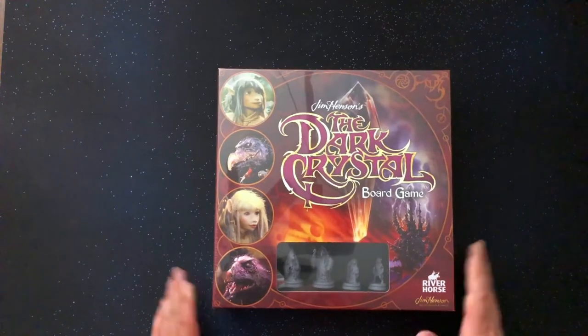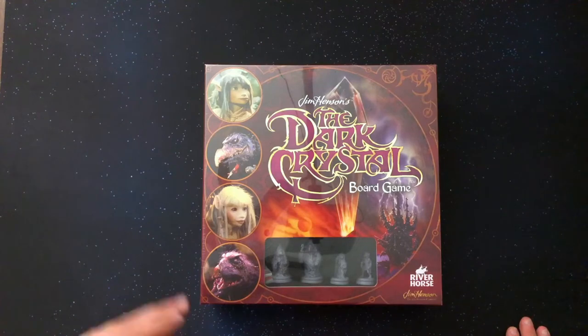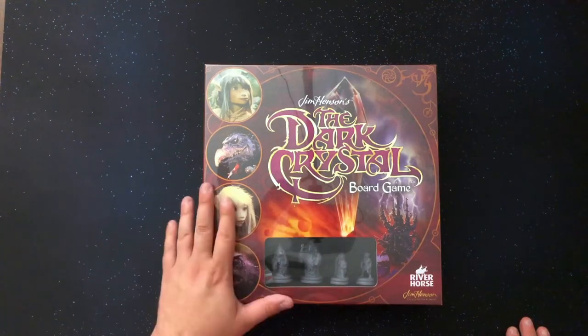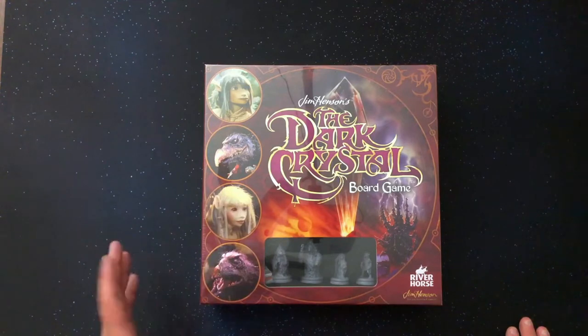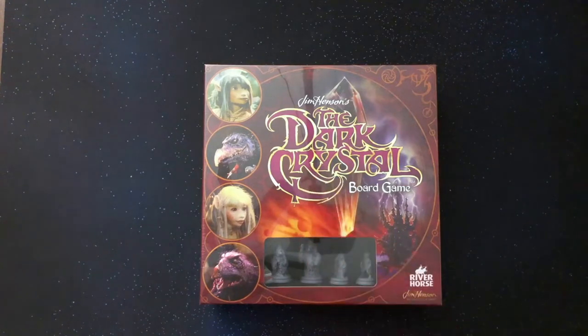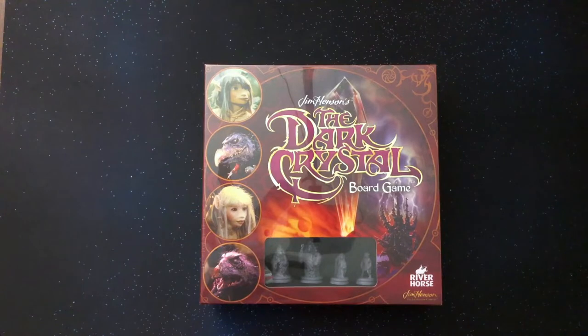What's up guys? This is the Board Game Roamer and I'm here with an unboxing of a game by Riverhorse. It's based on Jim Henson's The Dark Crystal. I don't really honestly have a whole lot of details on how it's played, but this was one of my favorite movies growing up. Willow, The Dark Crystal — awesome, awesome movies. Just amazing movies for their time and true classics. And so when I saw this, I was like, I gotta check it out.